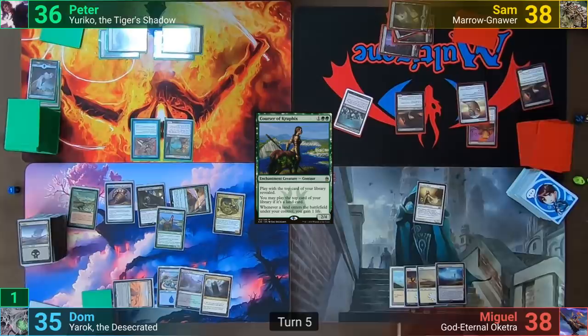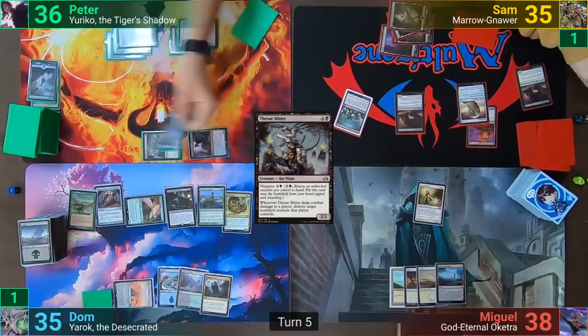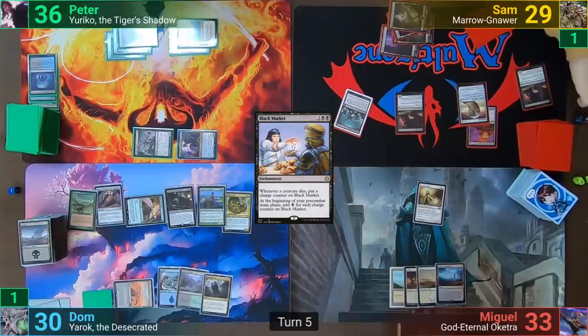Peter plays a Swamp and moves to combat, swinging both creatures at Sam. After no blocks are declared, he Ninjutsus out both Yuriko and a Throat Slitter. Sam takes three, and with Yuriko's two triggers, Peter reveals an Island and Black Market, dealing a total of five to his opponents. He then passes and discards down to seven.